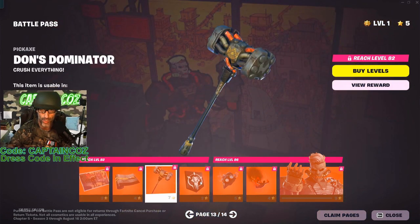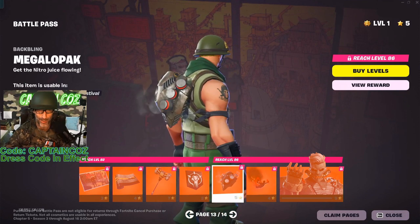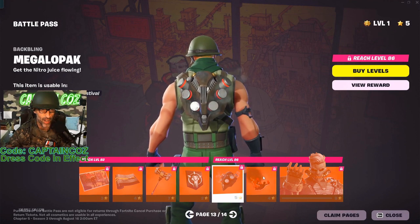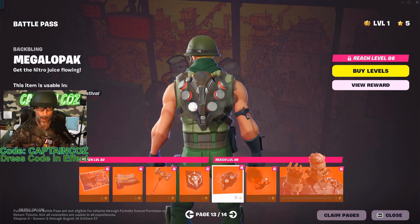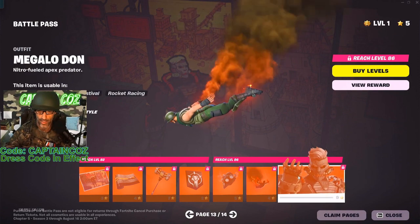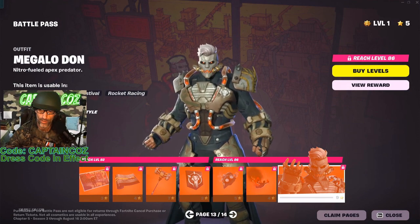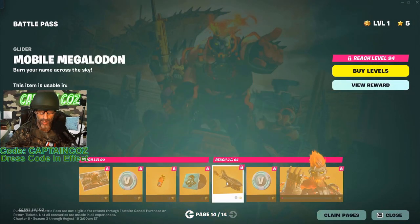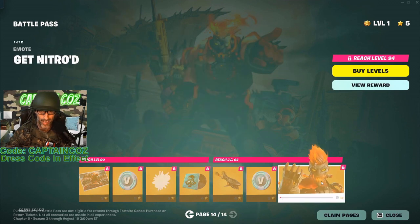This is a different skin — I like the pickaxe, and the back bling is cool too, the Megalopack. This is nice, I could use that. We got the Megalodon — this is pretty cool, brings it back up to a nine. Yeah, a nine. This glider is very cool — mechanical shark, come on, how can you not like that?